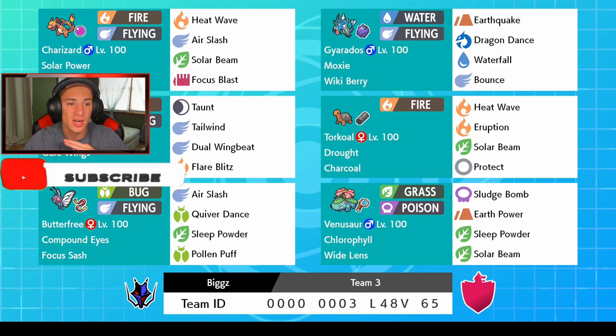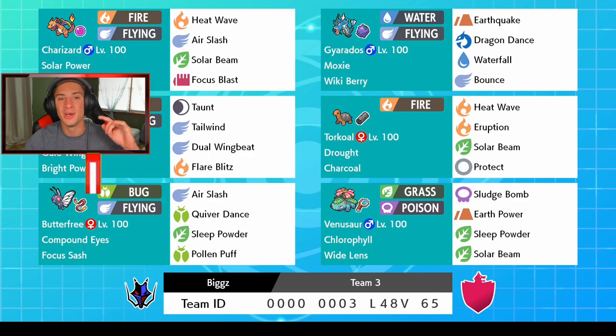Biggs, this team looks awesome, let's get into it. We got Charizard on the team — this is a Sun team. Charizard has Life Orb and Solar Power, this thing does big damage, one of the best Sun Pokemon in the game. It's got Heat Wave, Air Slash, Solar Beam, and Focus Blast. I'd probably prefer Protect over Focus Blast, but Focus Blast isn't bad — gives us fighting coverage.